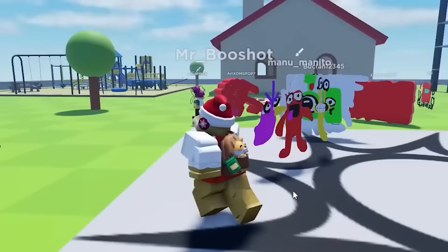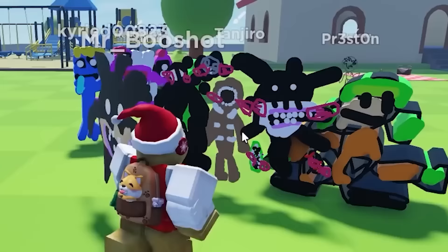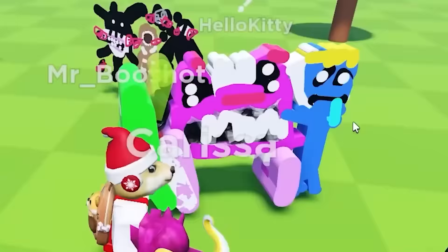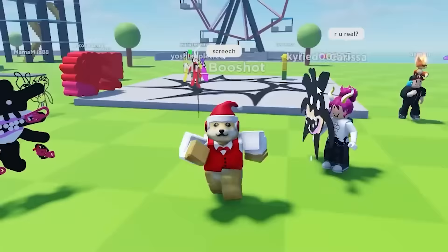So I'm in the game and what are these drawings? Is this guy Seek? What is that? Oh, and this guy's got Screech. He's also got a figure, that's cool. Are these the rainbow friends? What is that? Oh my gosh. But okay, let's press draw.